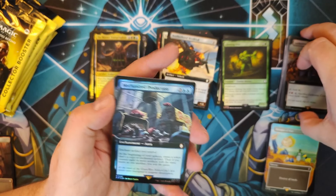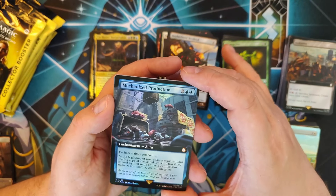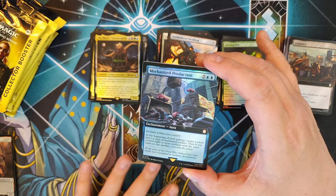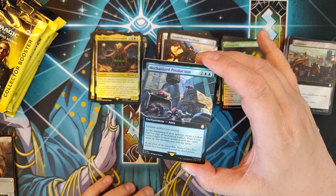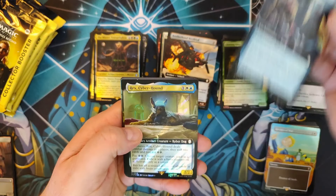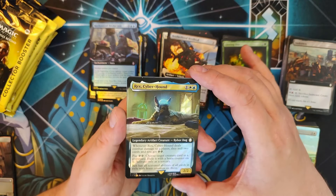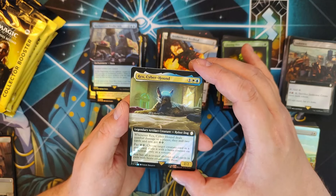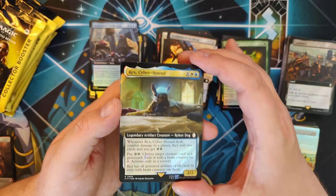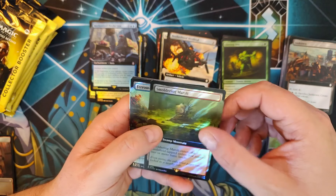Mechanized Production — Extended Art Mythic in Foil. An enchanted artifact you control: at the beginning of your upkeep, create a token that's a copy of the enchanted artifact. Then if you have eight or more with the same name, you win the game. It's just one of those cards. Extended Surge Foil Rex Cyberhound — you are one of the goodest dogs. A Smoldering Marsh — not too shabby.